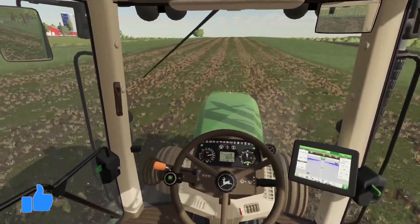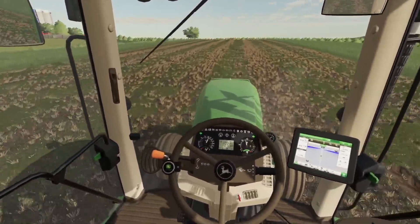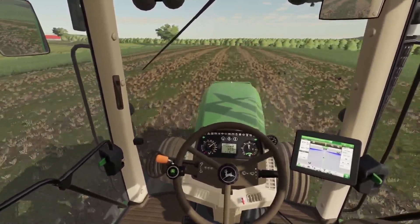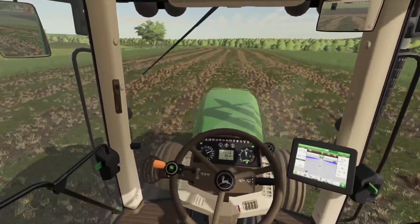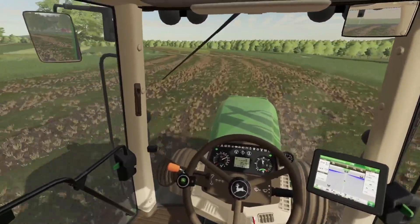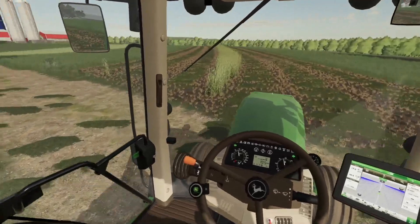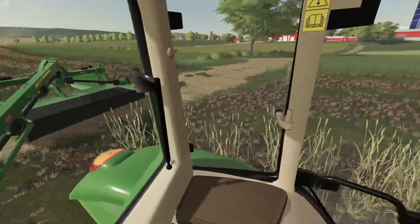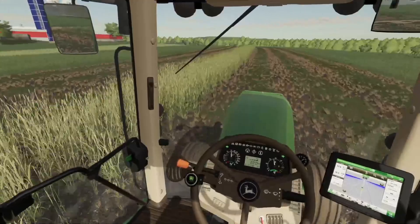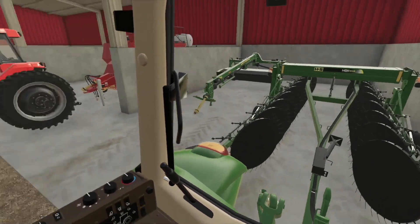I'm heading back down the field — I can see a spot we missed, so I'm just going to make sure we've got all our little spots covered. Then we'll hook onto the rake and get after it. Judging from the mowing it's gone very smooth, and I think we're right at the perfect amount of moisture here for this haylage. We need to get this done so we can get this field prepped up and ready for planting.